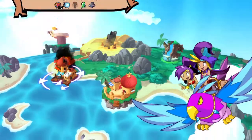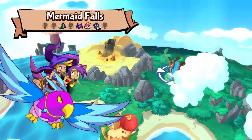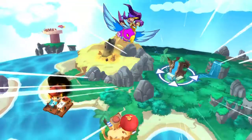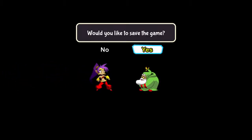It likes to save everything, which is not too bad. The next area we should head over to is the Mermaid Falls, because we can use the mouse power-up to get some new stuff. I might as well try to show you that as best I can.